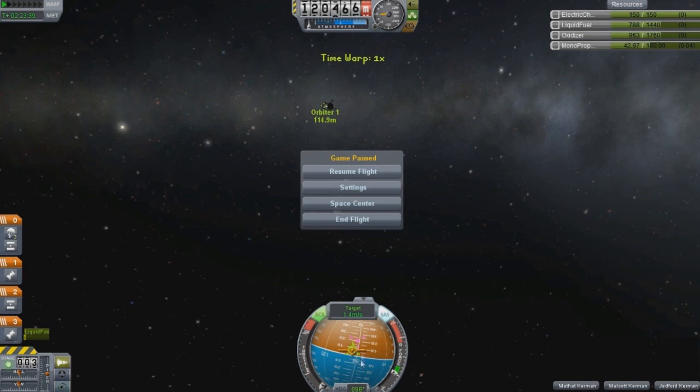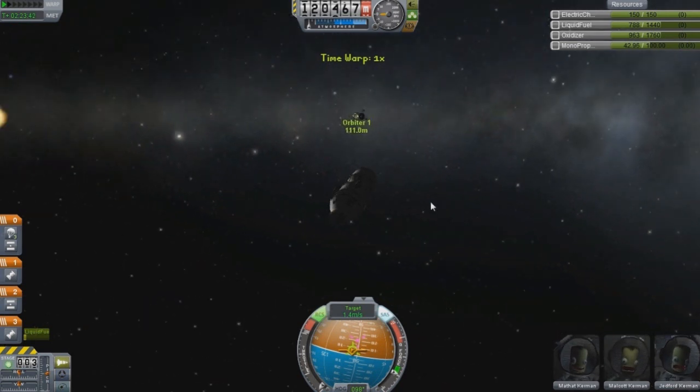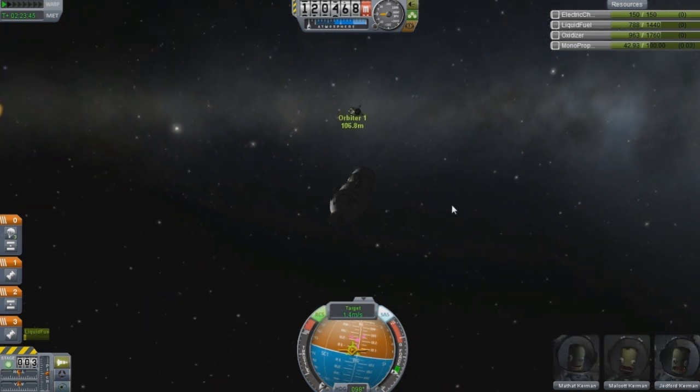On the nav ball: retrograde means you are moving in that direction, and prograde means you're moving closer to your target in that direction. Right now I like where my spacecraft is — I'm going to be going underneath it. If you can read the nav ball, you can see I'm going straight underneath it, and I'm going to use that to my advantage since I'm not moving too fast. Let's unpause and I should be going somewhat underneath this spacecraft, if not on a collision course.